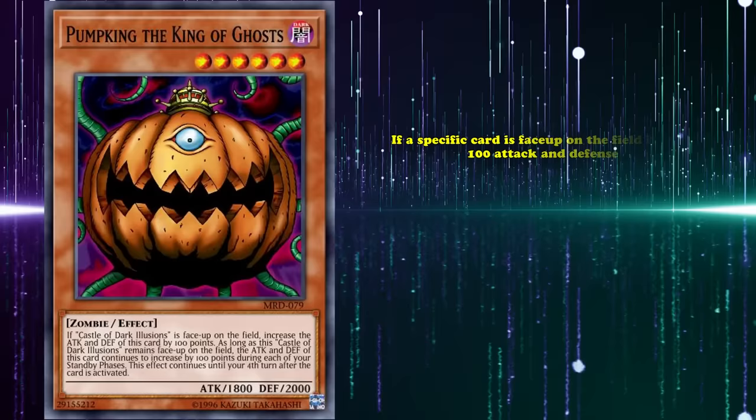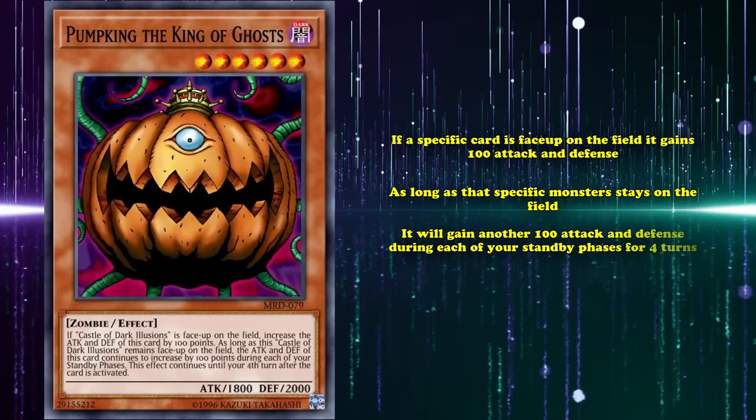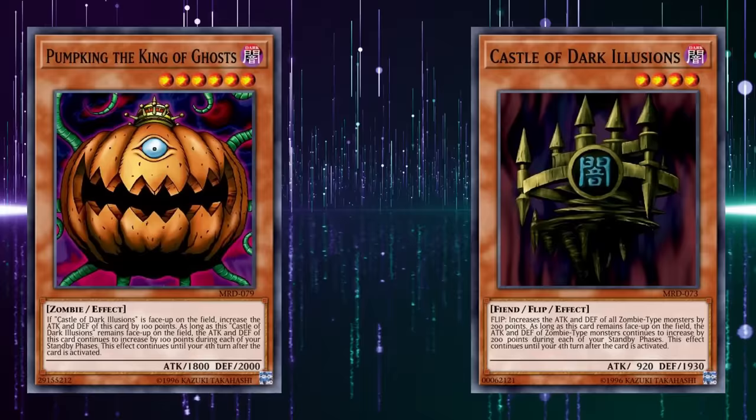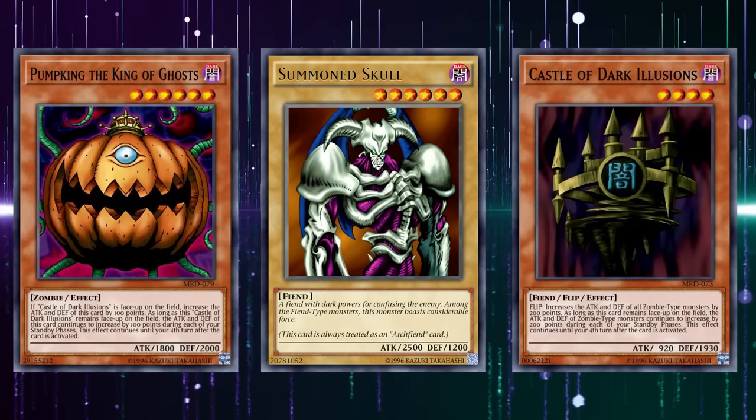At number 6, we have Pumpking, the King of Ghosts. This is a level 6 monster with 1800 attack, which has the effect that if a specific named card is face up on the field, it gains 100 attack and defense. And then as long as that specific monster stays on the field, it will gain another 100 attack and defense during each of your standby phases for 4 turns. That's a convoluted way of saying this card gains 500 attack if you have Castle of Dark Illusions on the field — meaning after 5 turns, for the low price of a tribute summon and having that specific named monster on the field first, you get a monster that's almost as strong as Summoned Skull, which was the best tribute summon at the time with a default 2500 attack on a level 6 monster.